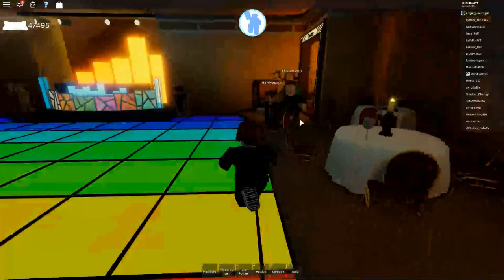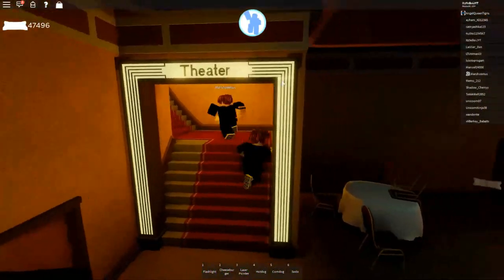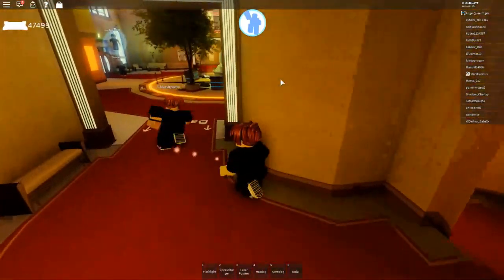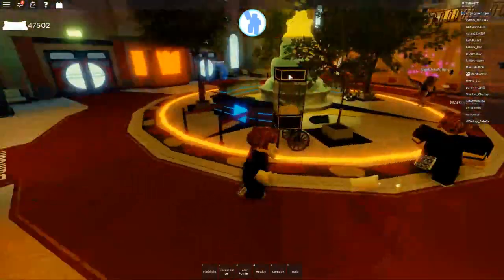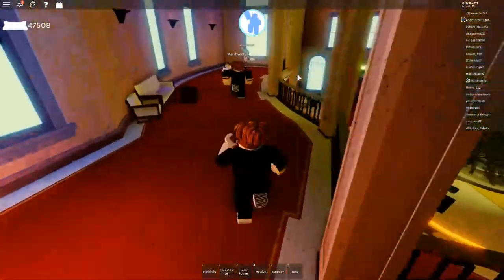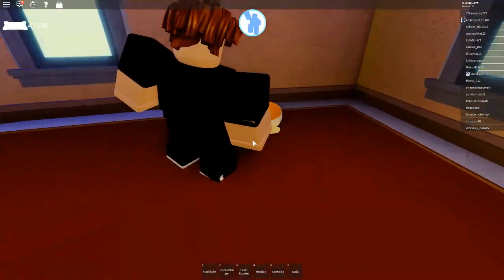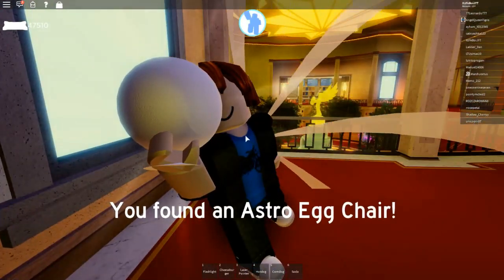Once you've got that one, come here and there'll be a theatre door — a stair doorway. Come up these stairs and you'll be back in the main room. Next, come across here and up these stairs. Turn right and follow along this little catwalk walkway. You'll see a little egg-shaped bowl chair thing — just touch it and it'll say you found an Astro Egg Chair. That is our next item.